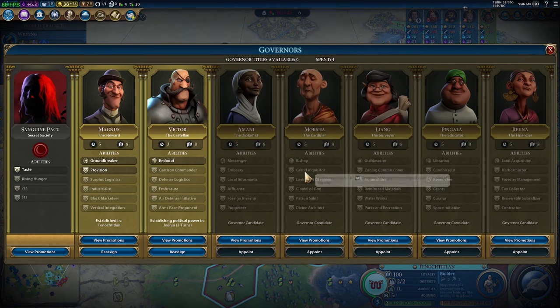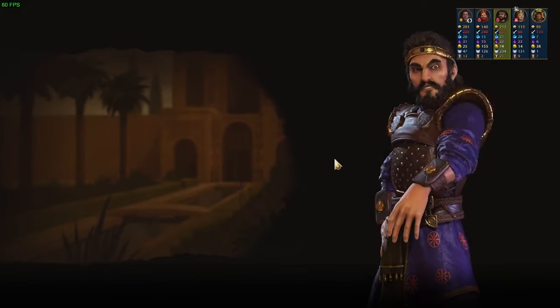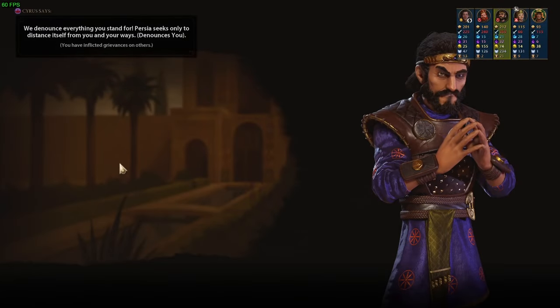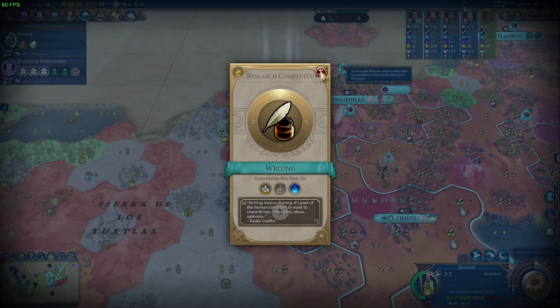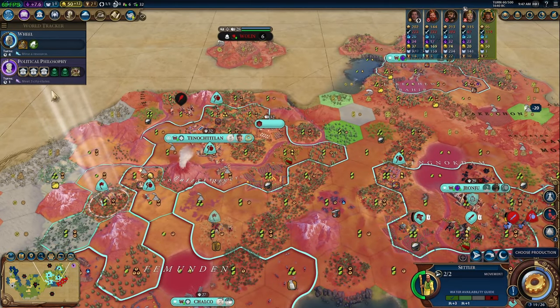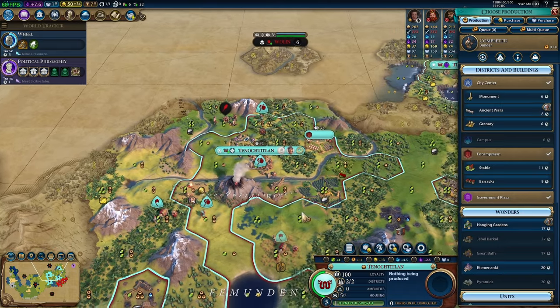Let's just move on and we'll take a look next turn. Oh — they fell for it, they attacked our builder! We got Writing. And that's what it is — it's Political Philosophy that unlocks the Warlord's Throne. So yeah, that's what it is.